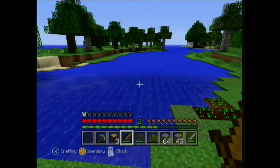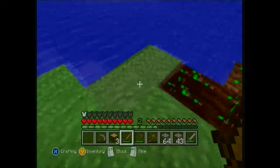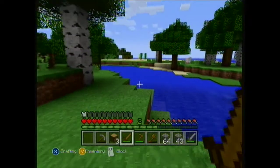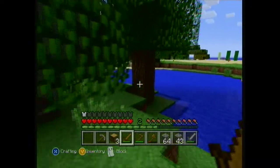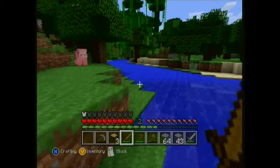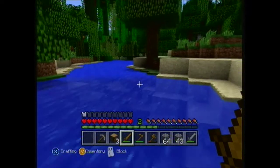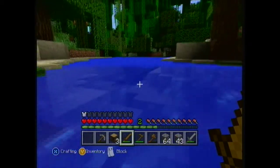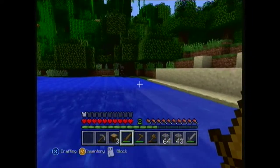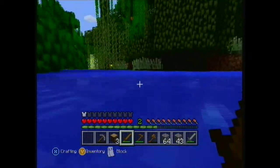Sometimes it takes a little bit of time to fertilize, but it will still grow. If we go and find some sugar while we wait, when we come back that should be wheat. Fingers crossed — it has stages. So that's its first stage, when you first plant it. You say sugar is found along rivers? Yeah, it has to be next to water. Can you sprint in the Xbox version? Yes. You double-tap the forward stick, same as double-tapping W on PC — it's really hard.